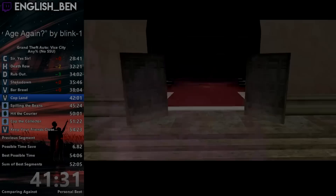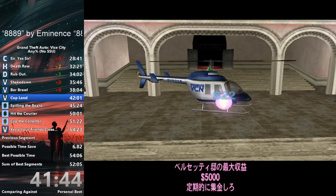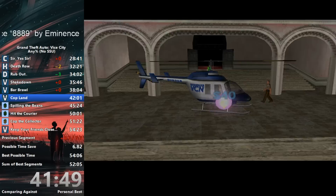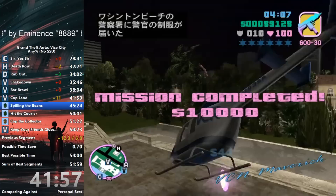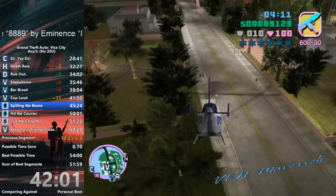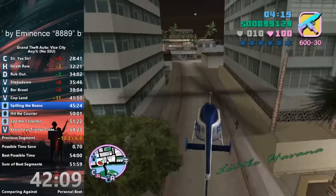Here we have EnglishBen's speedrun of Grand Theft Auto Vice City in the Any% No Script Stack Underflow category. About four years ago, there was a skip found in the game which saved 40 minutes off of standard Any%, prompting the leaderboards to be split. Ben had just achieved the new best segment time for the Copland mission and was 11 seconds ahead of his PB, which was 54 minutes and 23 seconds. His best possible time was 54 minutes flat, but if he were to play perfectly to his best segment times for the remaining missions and get at least 4 out of 5 fade skips, he could hypothetically get a 53 minute time.